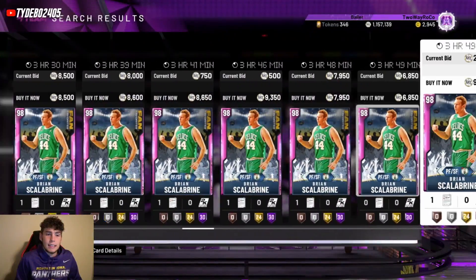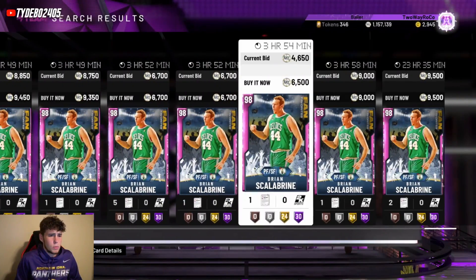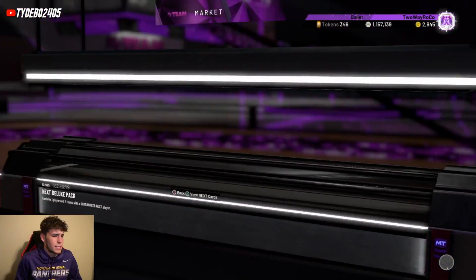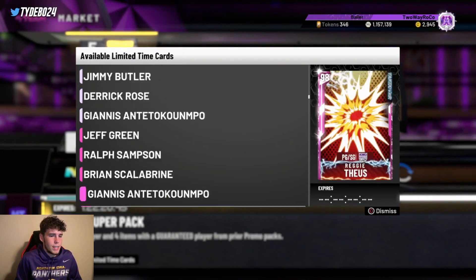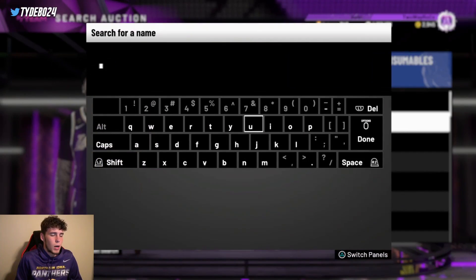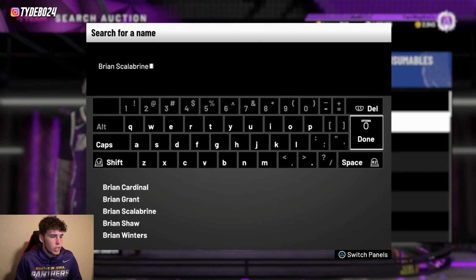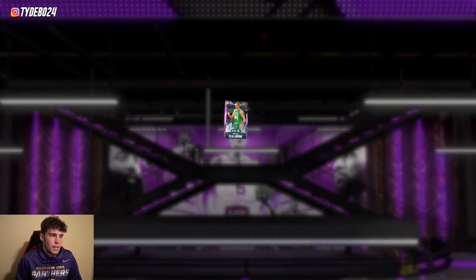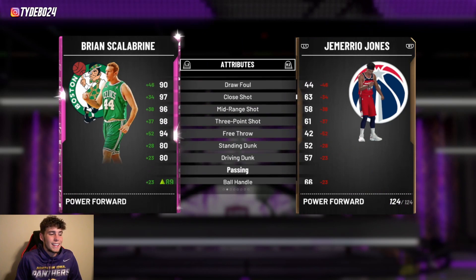Starting the list off at number 10 is Pink Diamond Brian Scalabrine. He is going to be flooded today with the new packs — he is in the Fan Favorites packs. His price is going to be right around 6k, which is pretty cheap for this card. Starting at number 10, there are not going to be that many better cards for their price.